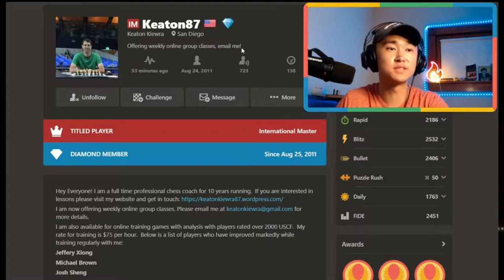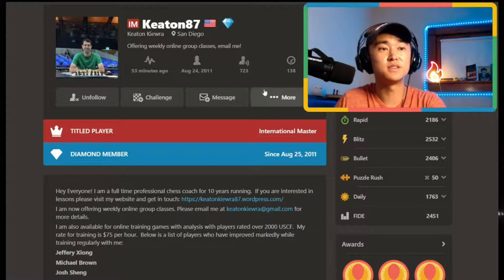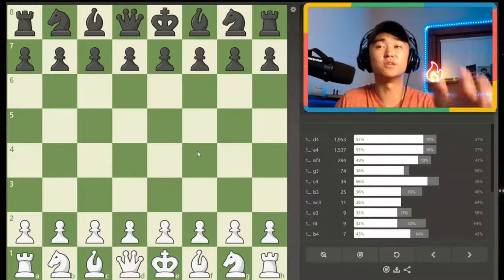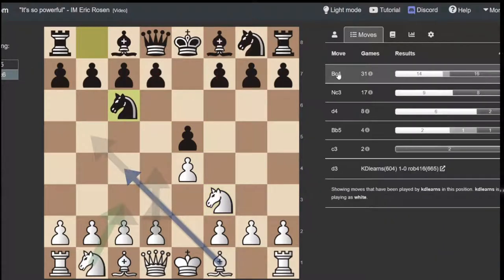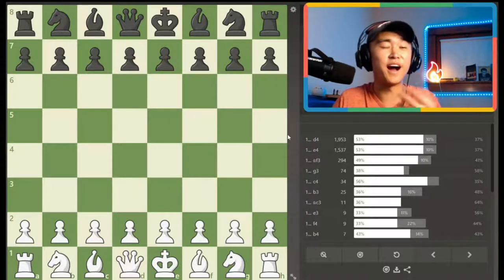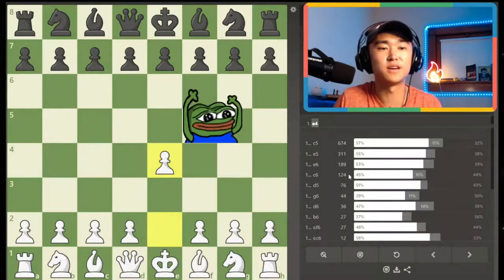We're going to start by looking at Keaton's profile — the IM who offered up his time to play me on stream. On chess.com there's an 'Explore Games' option, and you can also use Lichess or an external source like Opening Tree, where you plug in a profile and it branches out all the opening variations. You can see he plays a fair amount of e4 and d4. I have more knowledge against e4, so I decided to start there, and I always play the Caro-Kann.